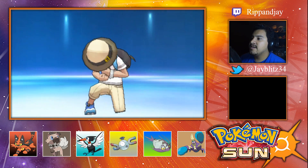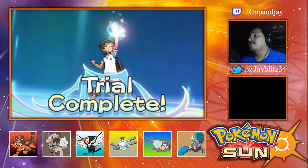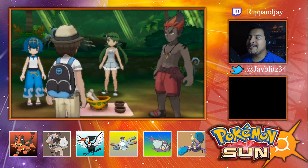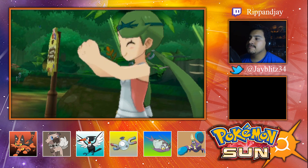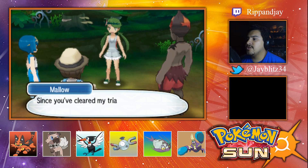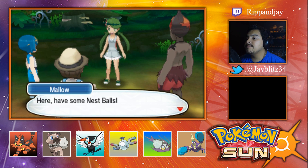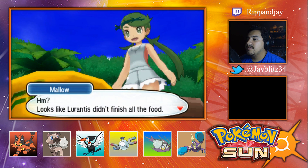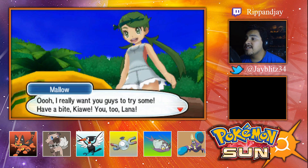Trial complete! I guess we gotta see what you're supposed to do to use it. You receive the Z-Crystal from Mallow — the Grass type Z moves, you go like grass. She didn't give me the name for it, cool. Since you cleared my trial, Jason, I want you to help me train some Pokemon from here in Lush Jungle. Here, have some Nest Balls — I obtained 10 Nest Balls!